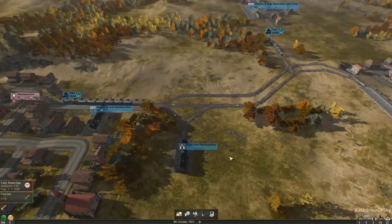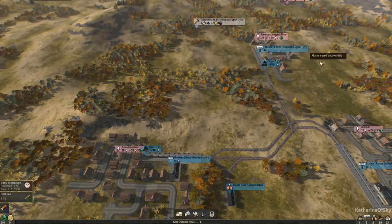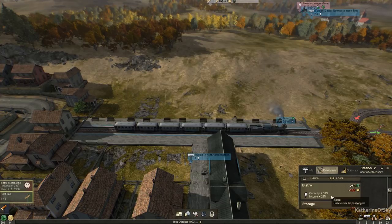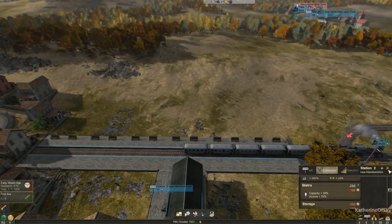Station two has 36 passengers here — that's pretty cool. What I'd love to do is buy an extension for this called the Bistro: it has capacity plus 50% and income plus 25%, but it's going to cost us 100 lumber tokens, so that's a lot. We'll generate it over time. The important thing is to keep building up these industries. We get money — thank you very much! The key thing is to keep building up industries like this.